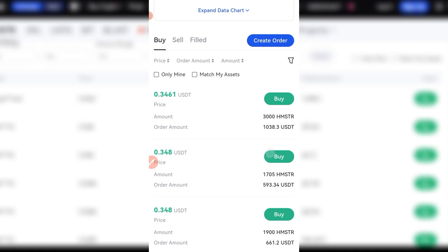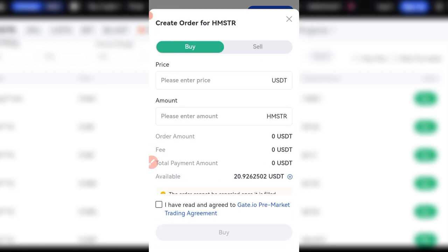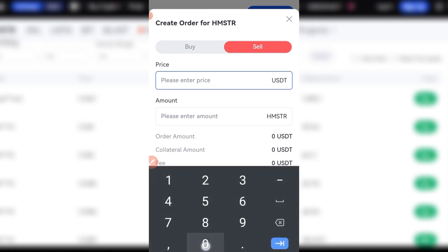If you're already farming the Hamster token, there is no need for you to go through the pre-market because you are going to get the airdrop. For those of you who are unsure whether to sell or buy Hamster — if I come into Gate.io and go ahead to create an order, I can create an order to buy or sell the Hamster token. Let's say I'm expecting to receive some tokens from Hamster and I create an order to sell at 0.38.